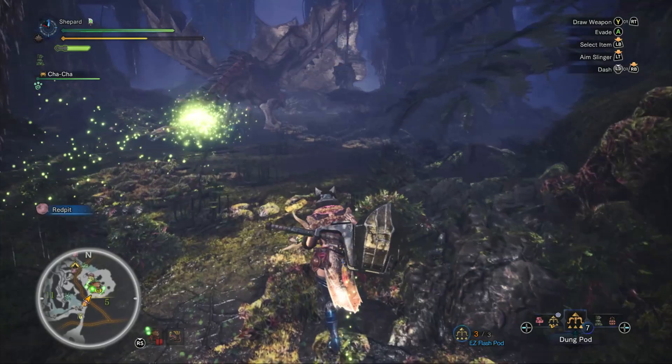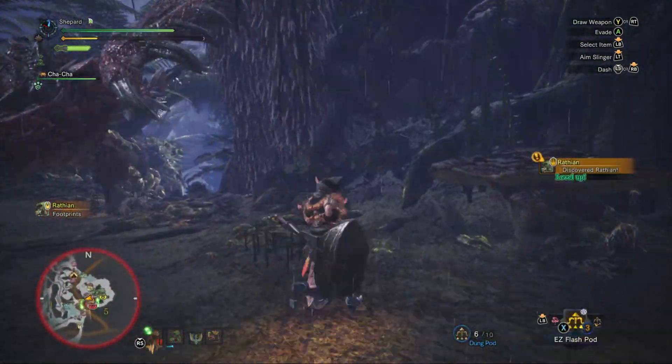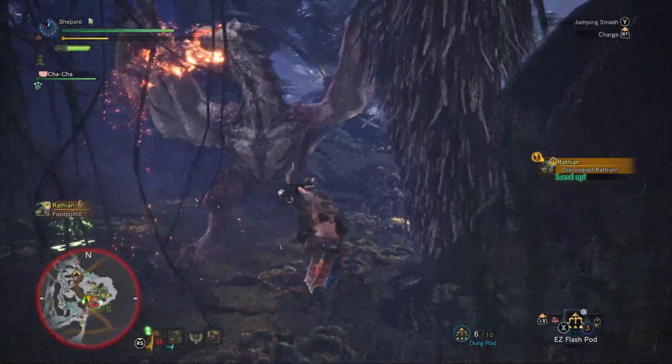After the first quest, Rathalos' girlfriend, Rathian, loves to show up. Try to bring some dung bombs to scare her away, otherwise you're going to have to be doing a two-on-one fight.